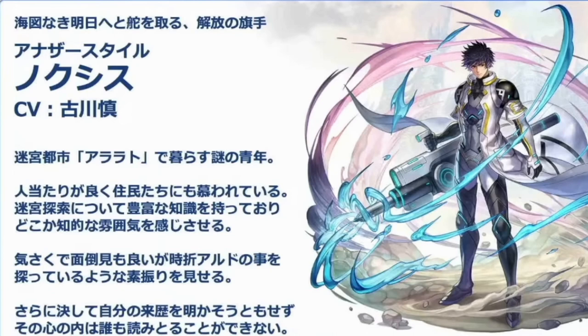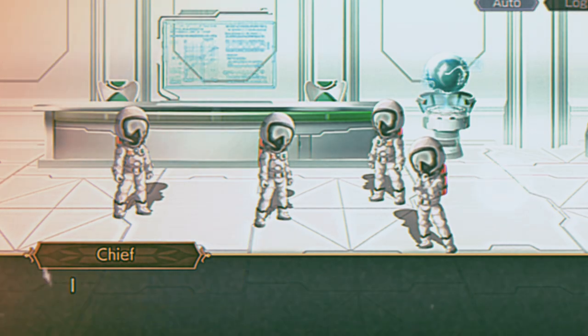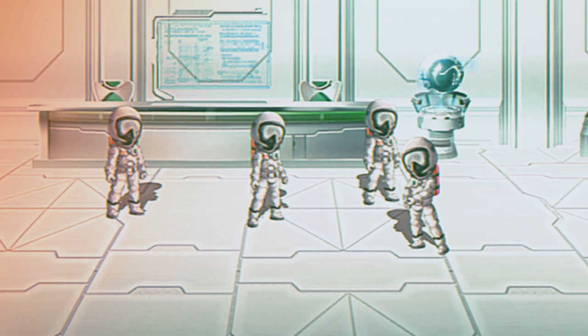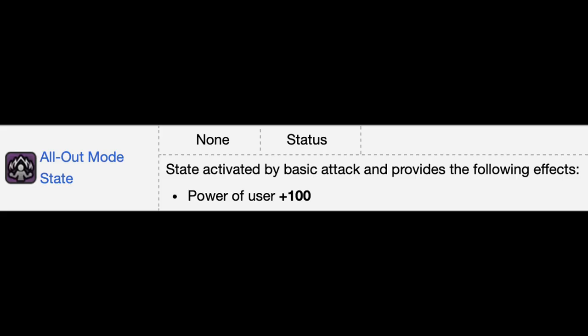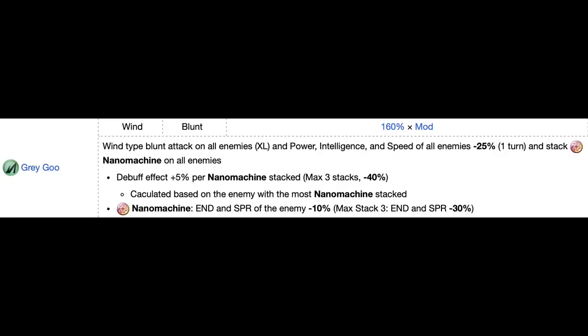He's ditched the wallet chain to take on a more futuristic husbando look, which may or may not have something to do with a lot of the flashbacks they've shown us so far. When Noxus accumulates three electro forces, he unleashes an all-out mode which increases his power by 100. He has an attack called Grey Goo that with enough nanomachine stacks can reduce the enemy's power, intelligence, and speed by up to 40%, and also reduce their endurance and spirit by up to 30%. The only downside is that this debuff only lasts for one turn and you need three stacks for it to reach its full potential.